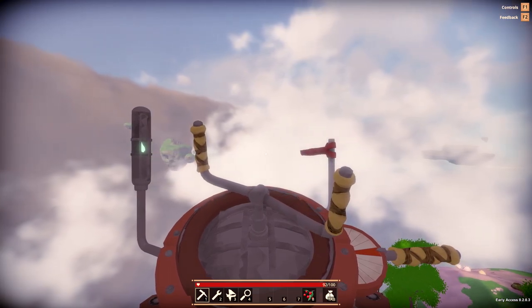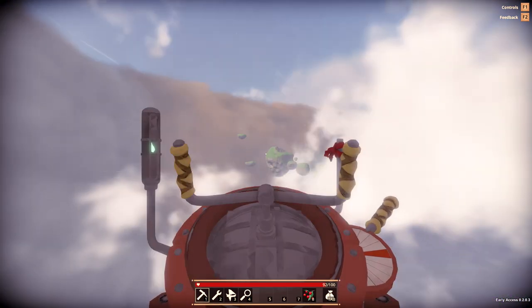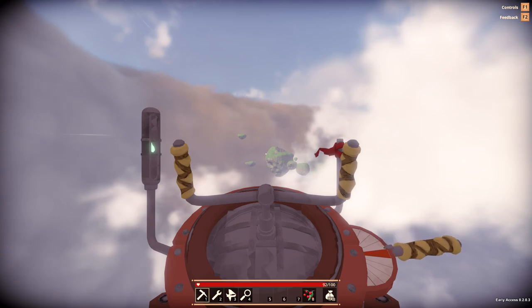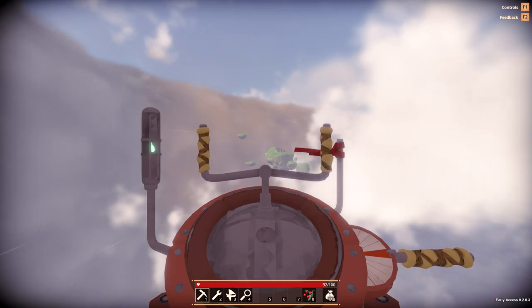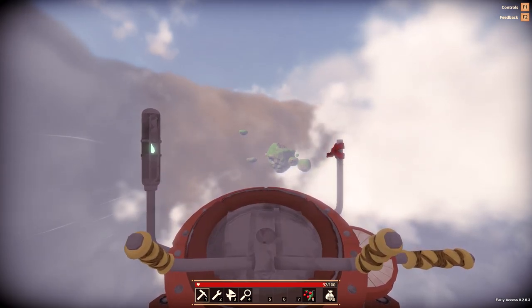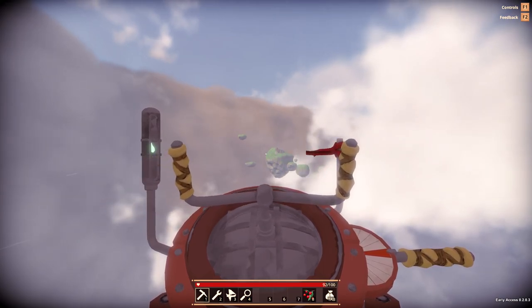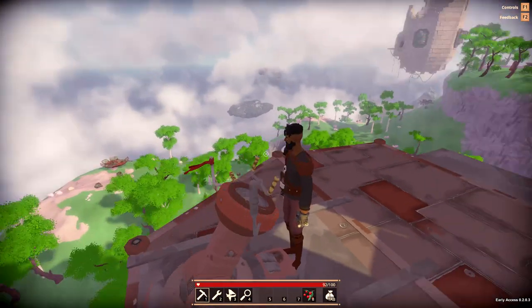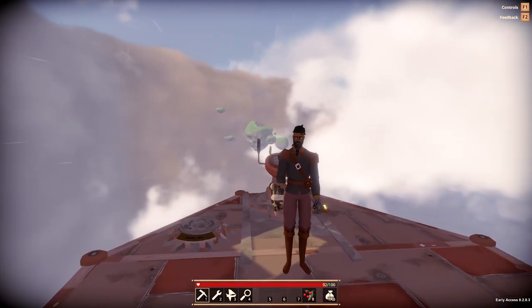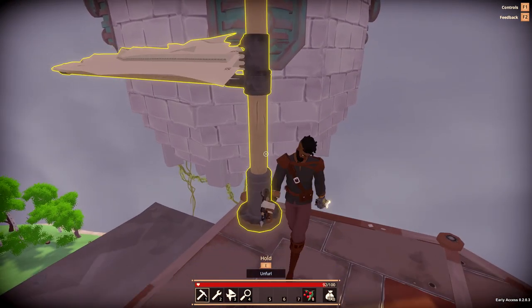There are additional ship controls but those only work if you are using an engine. W and S control the throttle - W is forward and the more notches up the faster you go, S is reverse. The red mark in the middle is neutral. Using the mouse controls the ship's roll, pitch, and yaw - pushing the wheel forward points the nose down, pulling back pulls the nose up, and left or right will tilt the ship. But those controls only work if you are using an engine, so for now on this sailing ship just use space to go up, control to go down, and A and D to turn left and right.